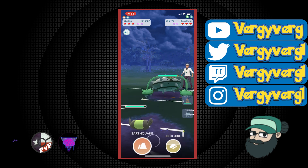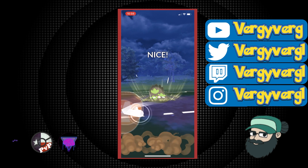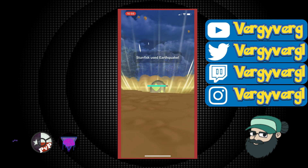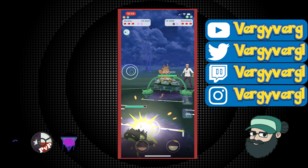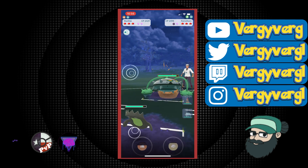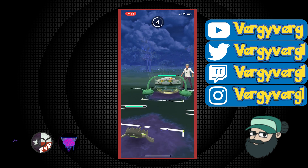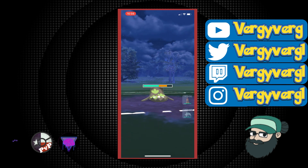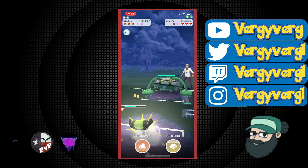Unlike Great League, this is actually a pretty decent matchup for Stunfisk. In Great League it is much harder to win because the Power Whips are actually hitting a lot harder. We're actually going to make it to three Earthquakes here because they stayed in a little too long on the Mandibuzz and we got a little bit of extra energy. It's going to take two Earthquakes to KO as it's neutral damage. We're also taking neutral damage from the Bullet Seeds and the Power Whips as well.